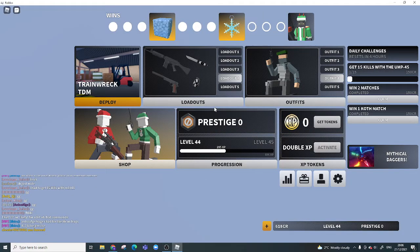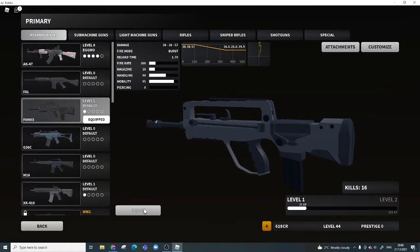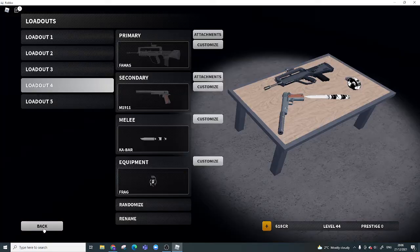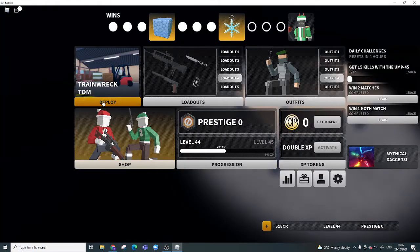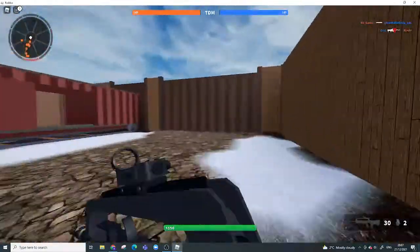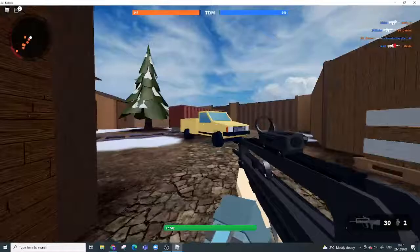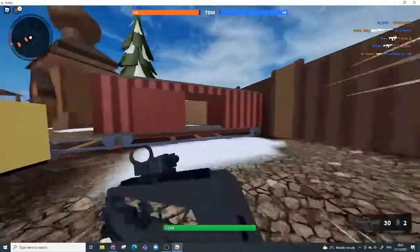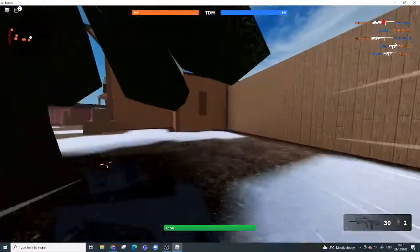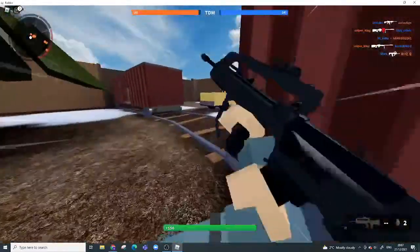Today we'll be doing some tips for Bad Business. Tip number one: there's a really good sliding mechanic in the game, and you're gonna want to learn to use that. You can also combine it with a vault which makes you speed up a lot more, and you can slide-shoot — you can do all that stuff.